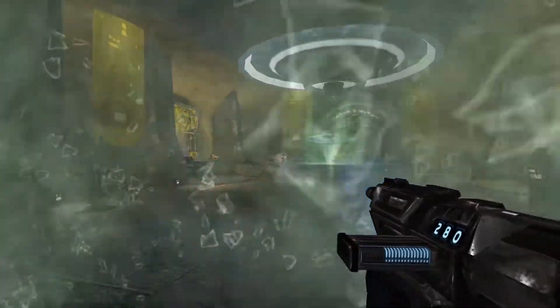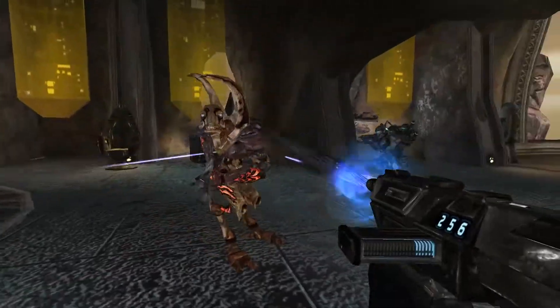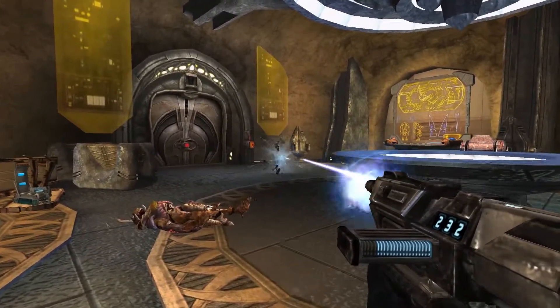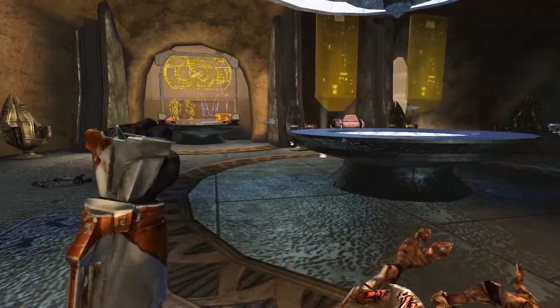Sunfak is making a run for the door. Stop him! He's made it through! Delta Lead, it is absolutely vital that Sunfak not escape. Defend this position. Yes, sir.